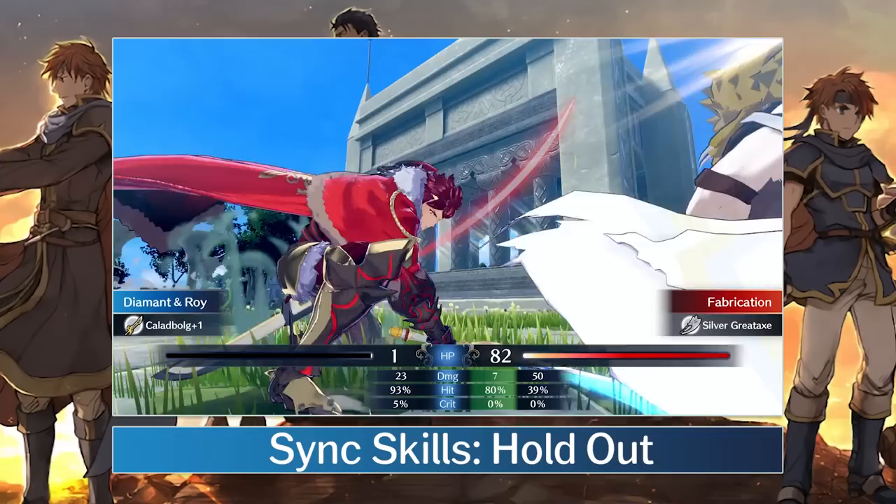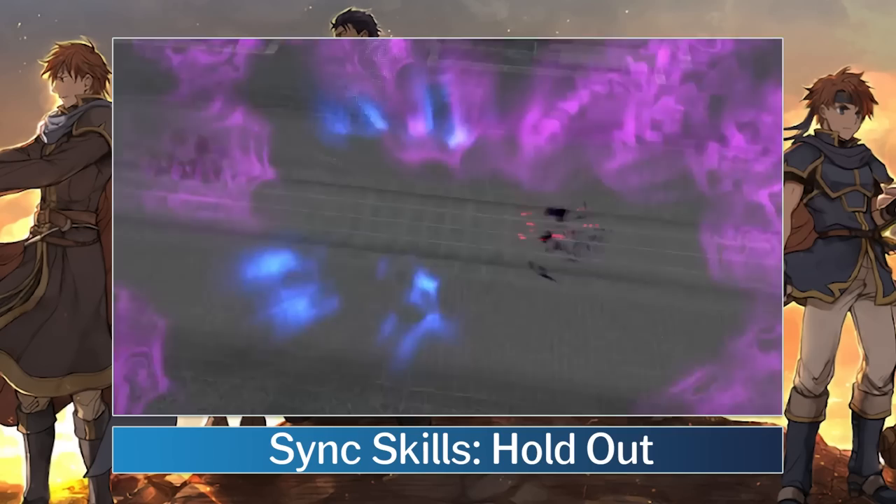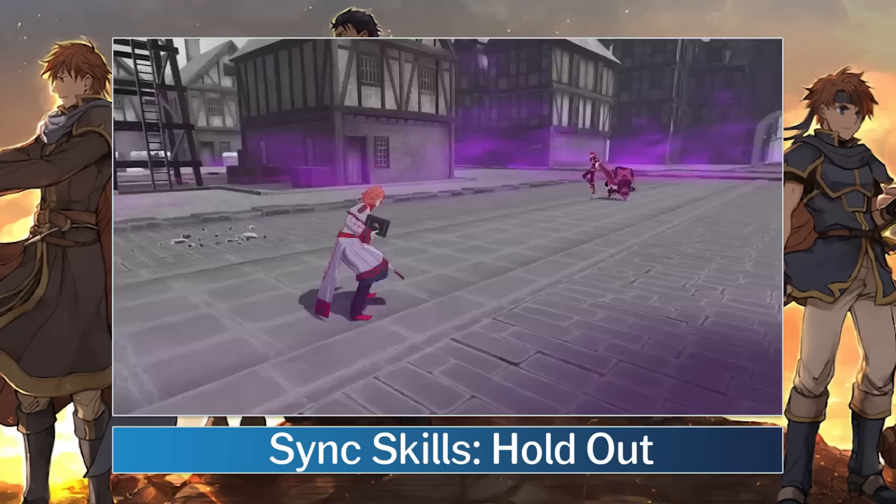As your bond level increases, you will gain access to improved versions of Holdout at levels 8, 13, and 18, each of which lowers the HP threshold at which Holdout can activate. Even if you've never utilized this skill yourself, you probably know how annoying it is when an enemy has it, and it should be no surprise that this skill has great potential on player units. You can just passively utilize it as a general safety net.